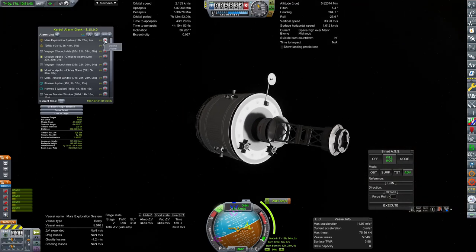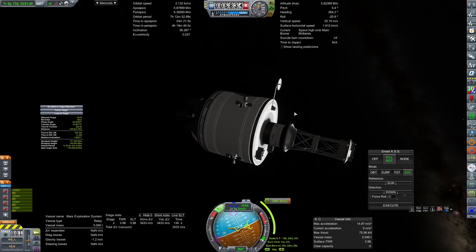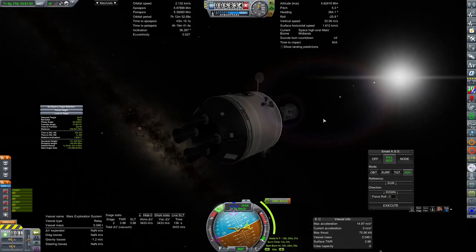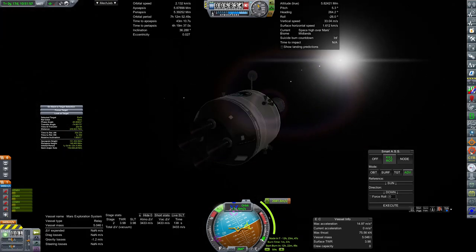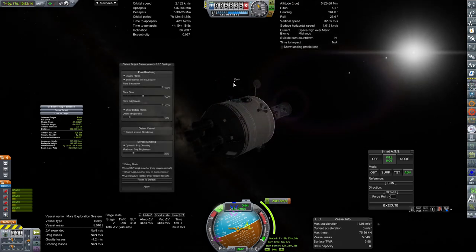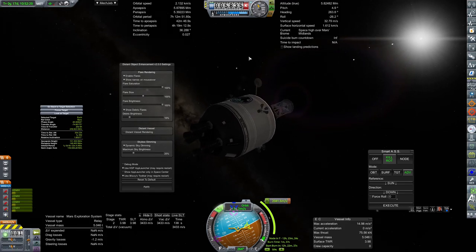Here we are with the Mars exploration system. We finished up getting a whole bunch of science on board in the last episode and now it's time to take it home, or at least give it the old college try. I wonder which one of these is actually Earth — there it is, Earth and the moon off in this direction, visible as larger spots on the sky.